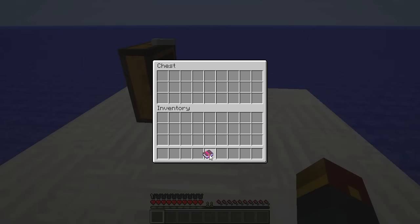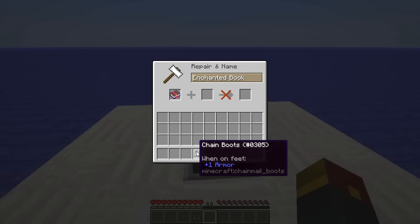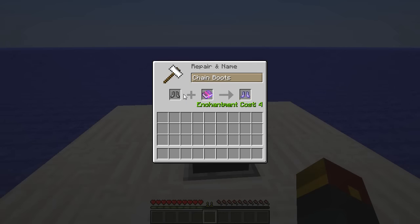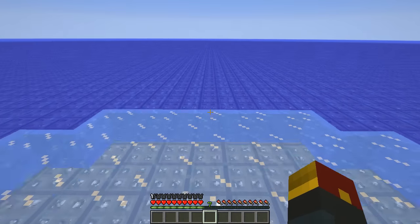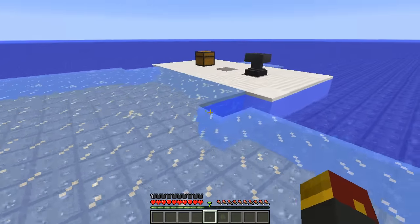Now, there's a really cool thing you can do with Frostwalker and boots, of course. You can combine them on an anvil and get yourself Frostwalker boots, which is made by doing that, not the other way. And upon wearing those, it will turn water around you into ice that will slowly but surely melt over time.